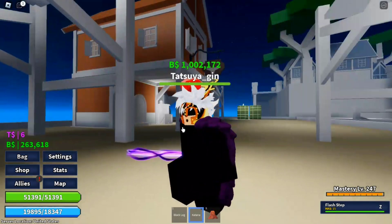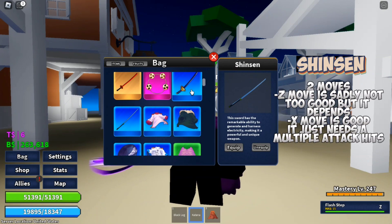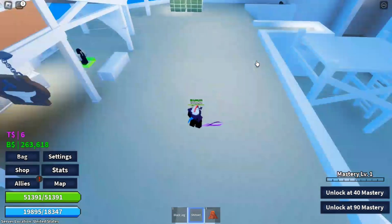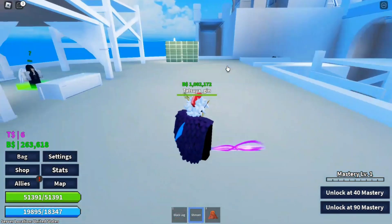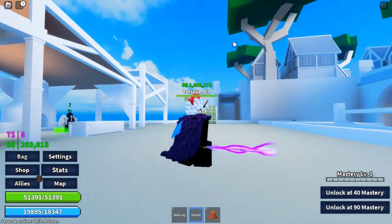I bought Shensen in Snow Island. It has two moves: Lightning's Cut and Lightning's Red. Lightning's Cut is a small AOE damage skill, and the X move is kind of like a teleporting skill which does damage in mid-air.